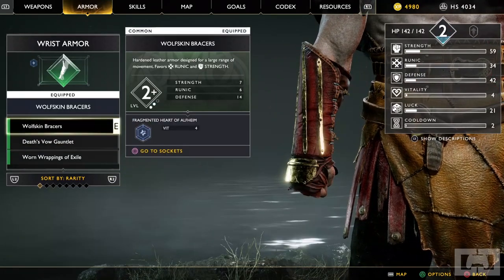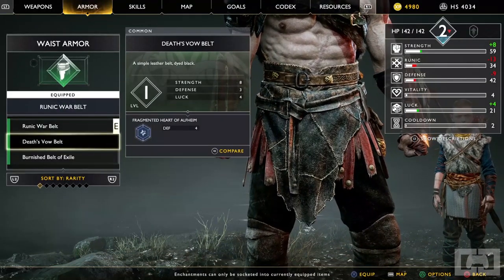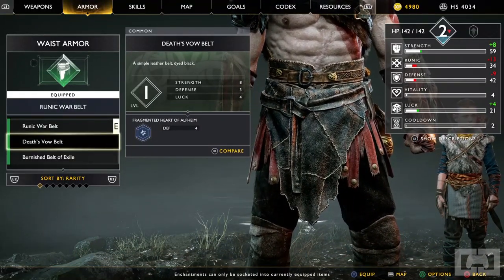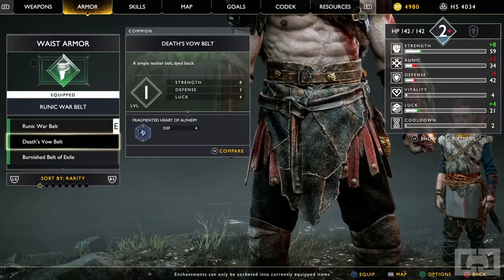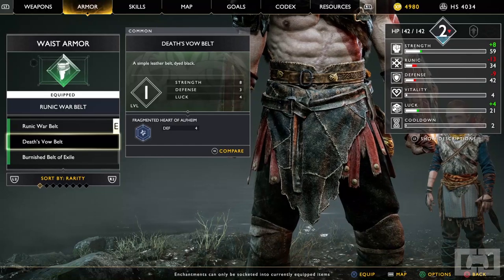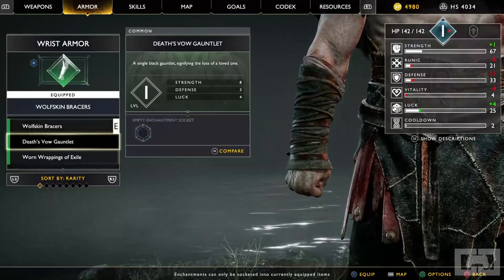And finally we have the Belt — here's what the other belts look like, and this is the Death's Vow one. You guys can see all the stat changes; it'll depend on what you have and what you want to upgrade. But like I said, I'm a few hours into the game and the Death's Vow armor set is really good.